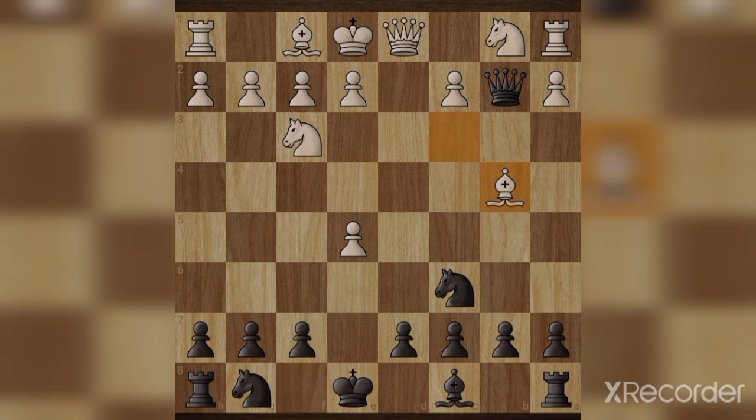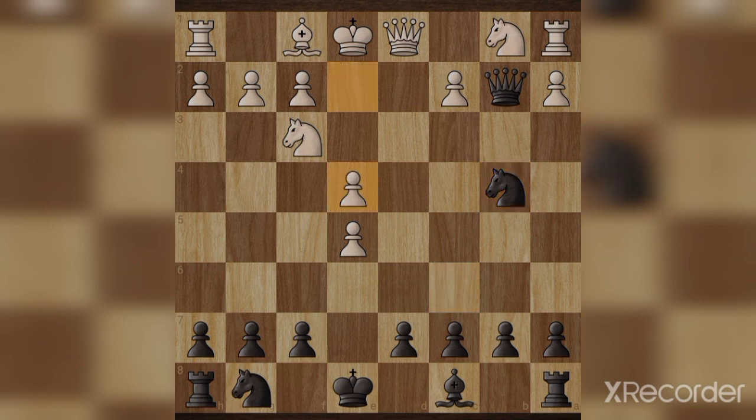And white moves bishop takes b4, knight takes b4, white moves e4, and now knight takes c2, knight takes c2 check.